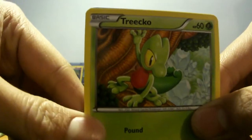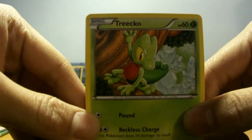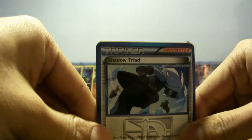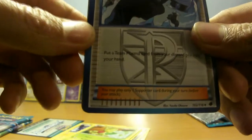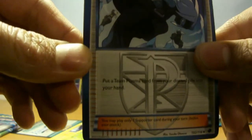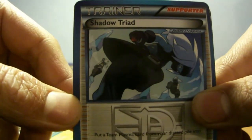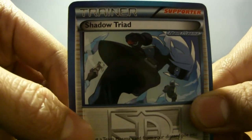Torchic, Torchic — one of the original third gen starters, climbing a tree with heaps of ice under it. Don't freeze me! Alright, oh my goodness, I think I saw something. Shadow Triad — three evil Team Plasma dudes. Put the Team Plasma card from your discard pile into your hand. You can see its hair and robes but you can't really see his face at all, with two more Shadow guys at the back as well.